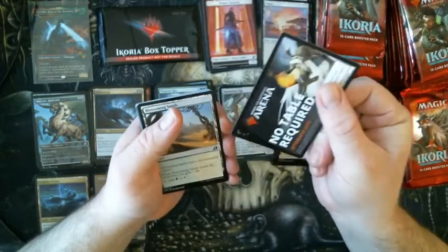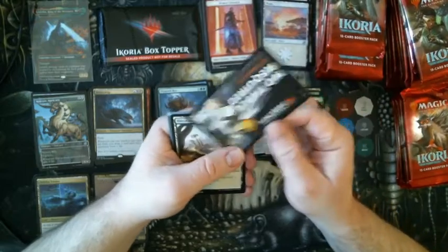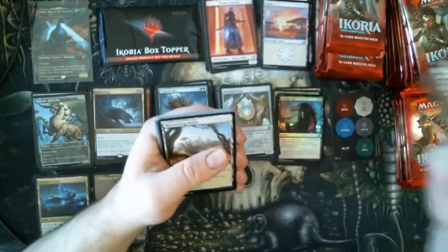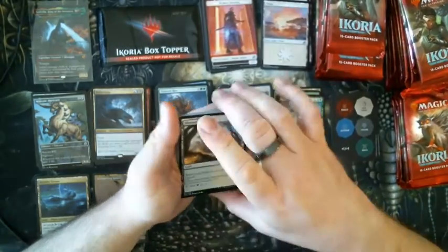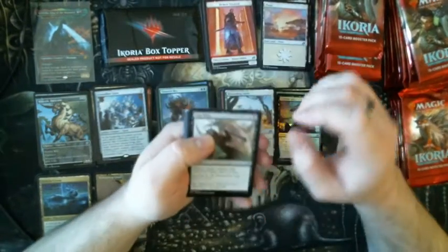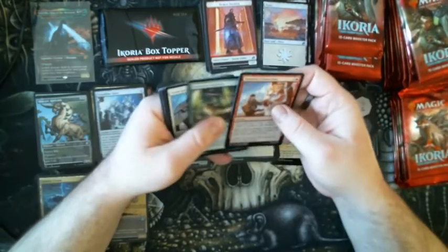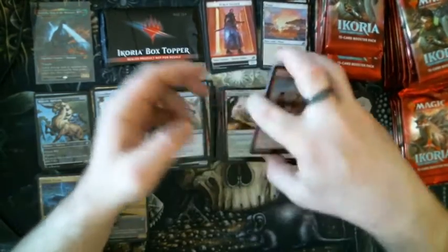Our first Arena advertisement card. I hate these things — I know they want to advertise Magic Arena, but why? They just depress me. Got a Crystalline Giant — big fan. With cards that can do anything in this set, I love them so much. Channeled Force — I don't think it's worth anything, but I like the card. The Crystalline Giant is probably worth a couple bucks. Dreamtail Heron.